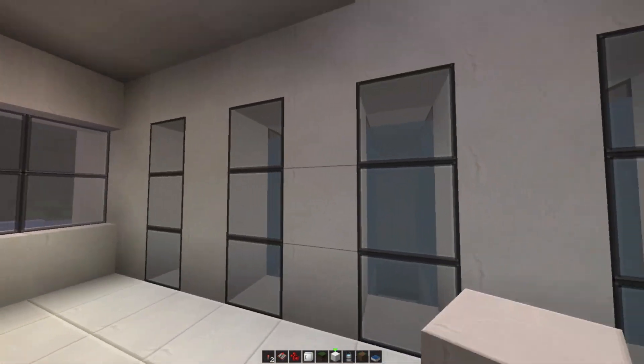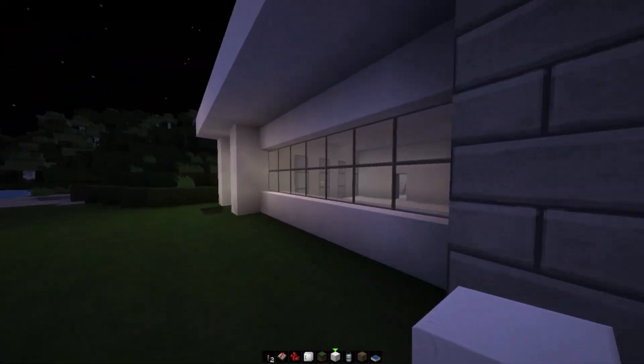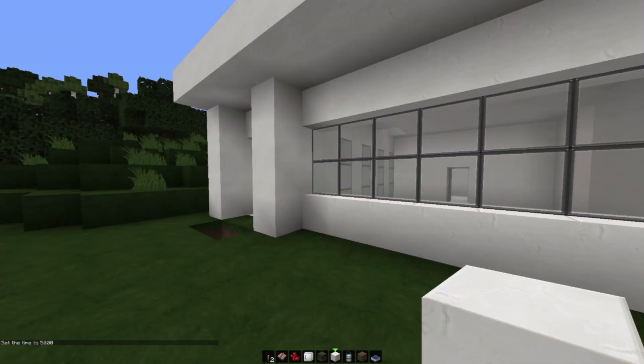So here we are on the inside of our house — pretty awesome. And here is us from the outside. We have a view of the inside and outside, and then we can go ahead and change it back to daytime where we can see our lights turning off.